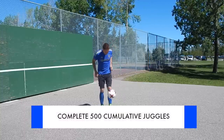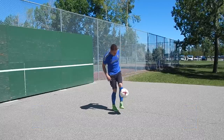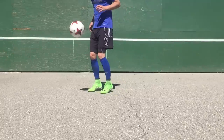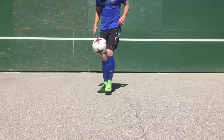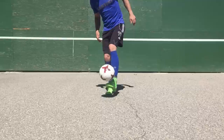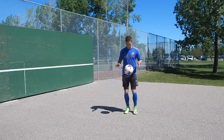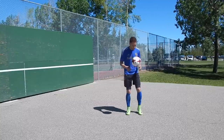First, you're going to complete 500 collective juggles on your weaker foot. Collective means if you drop the ball, you pick it up and start again, continuing at the number you left off at — so if you juggled 20 and dropped the ball, you start again at 21. When you're juggling, focus on making strong foot contact and getting nice backspin on the ball. You can vary your touches with big ones and small ones. If you need to break it down, start with a kick and catch, then progress to two and three touches.